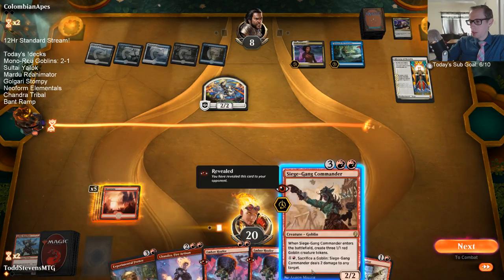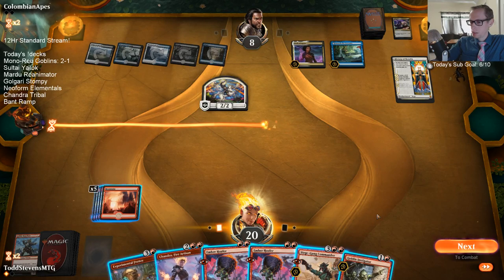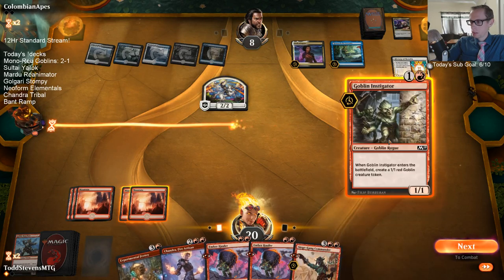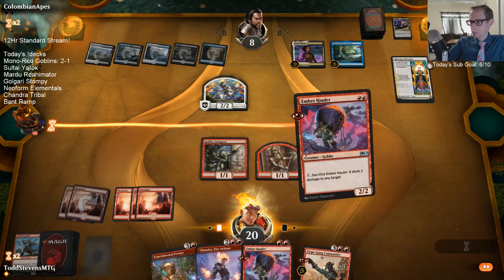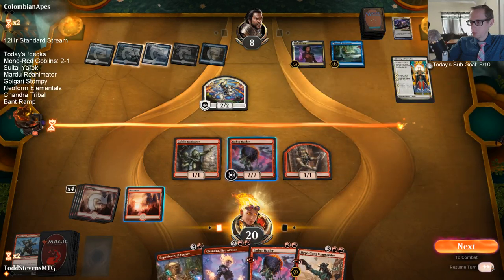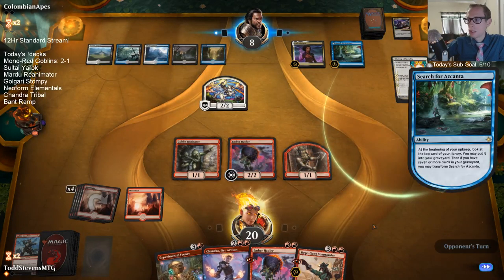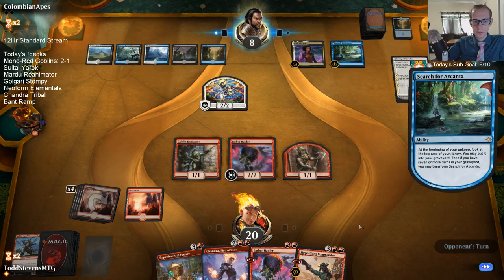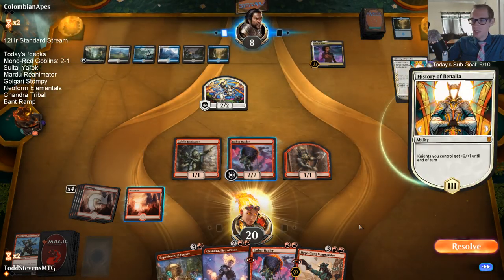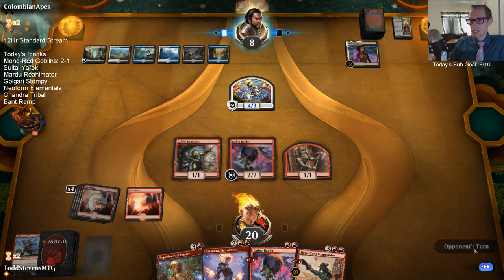The Ember Haulers can do damage upstairs, and so can the Siege Gang Commanders. We'll leave the mana open to be able to sacrifice Ember Hauler. These goblins have been doing pretty good for us.